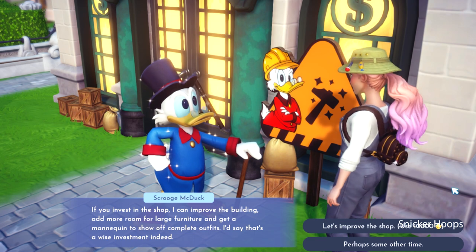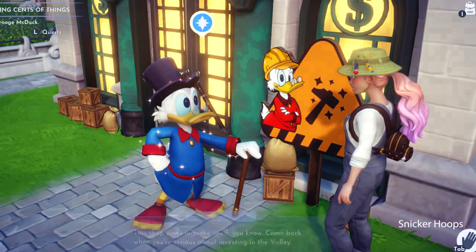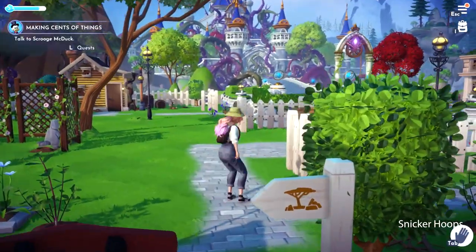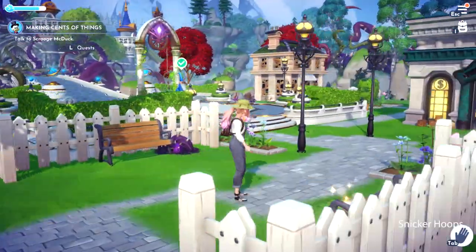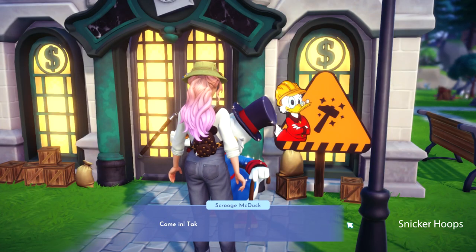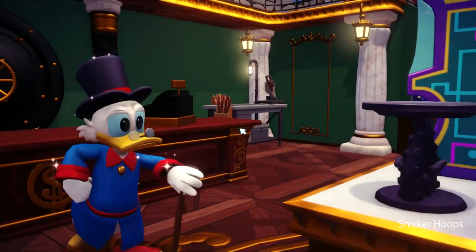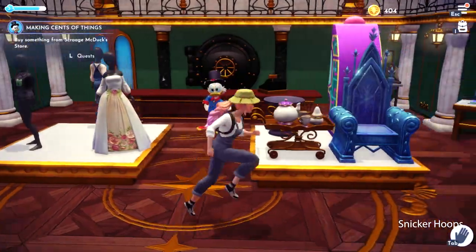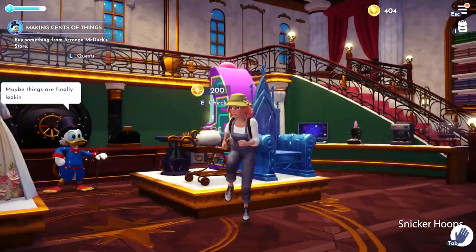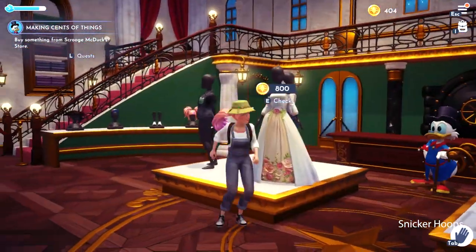Oh no, now he's asking for an investment of 10,000 coins! Unfortunately, Mr. McDuck, perhaps some other time. It says in my tasks that I have to go talk to Scrooge — let's go back. He gave me my portion of our profit! Let's see what Mr. Scrooge McDuck has in his store. Wow, Mrs. Potts from Beauty and the Beast! I can buy it for 200 coins! My portion of the profit was 400 coins. What a pretty dress — it looks like bells!